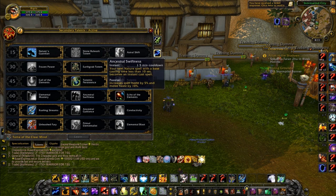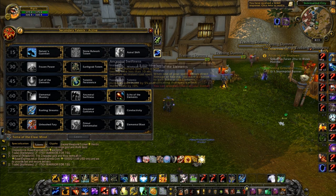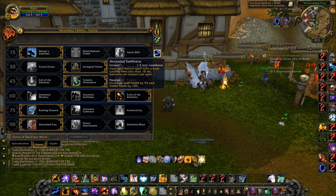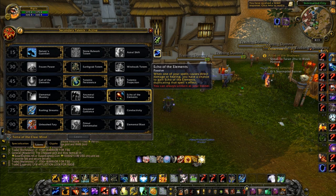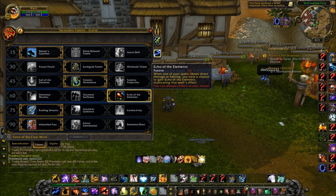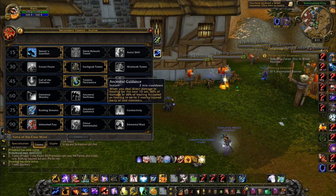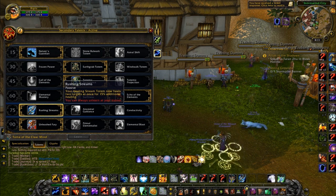I'm not a big fan of Elemental Mastery, so we're looking at Ancestral Swiftness and Echo of Elements. Ancestral Swiftness I like to use in conjunction with Elemental Blast whenever I cast it, but I prefer the constant damage from Echo of Elements. When I play Ele, I tend to go for more constant damage — that's just how I like to play it.